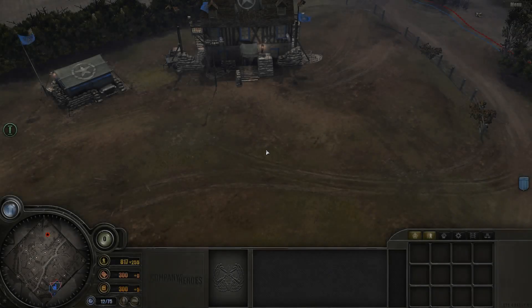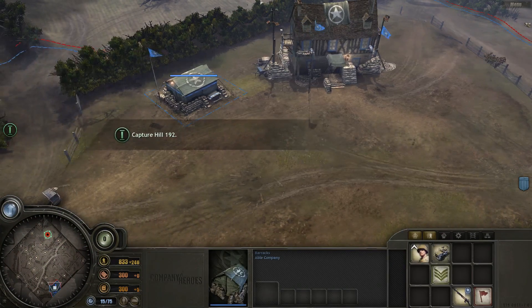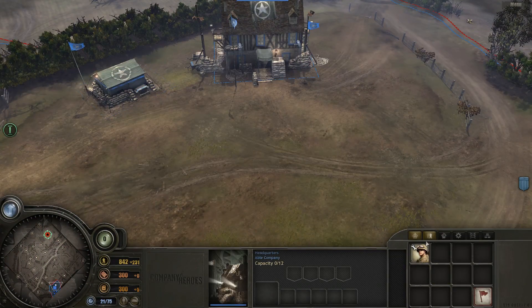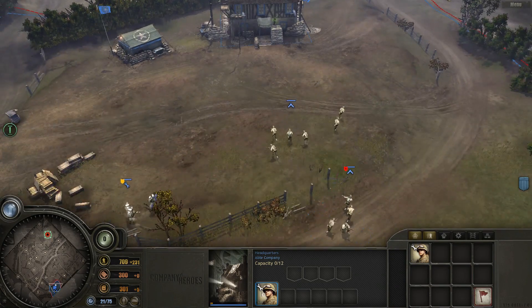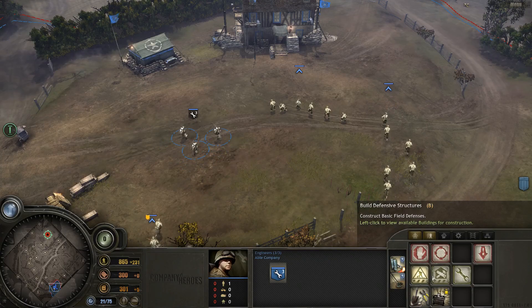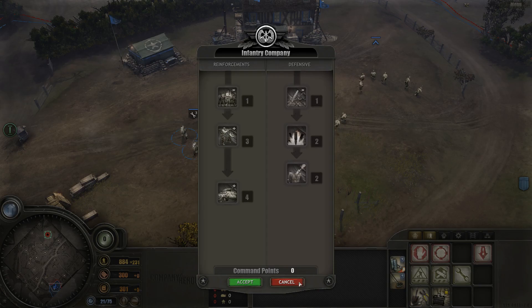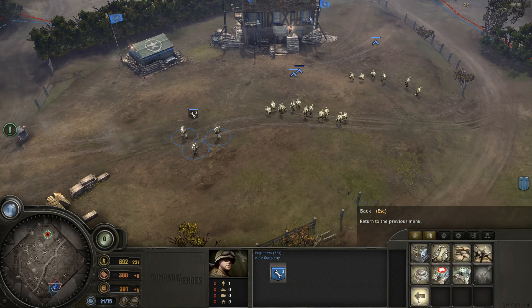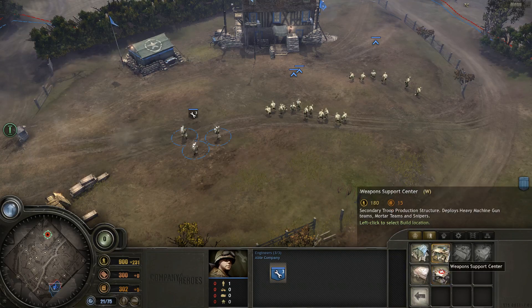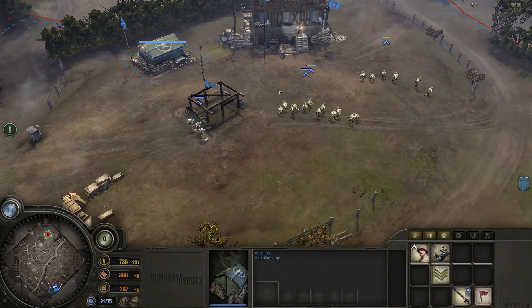Okay. Must capture the hill. Hold off — there we go. That's infantry company stuff. Let's go ahead and build the Weapons Center next.